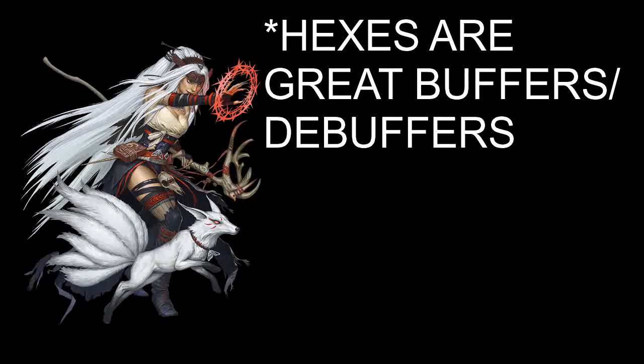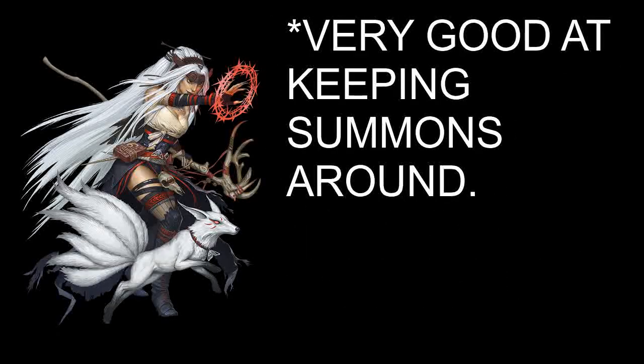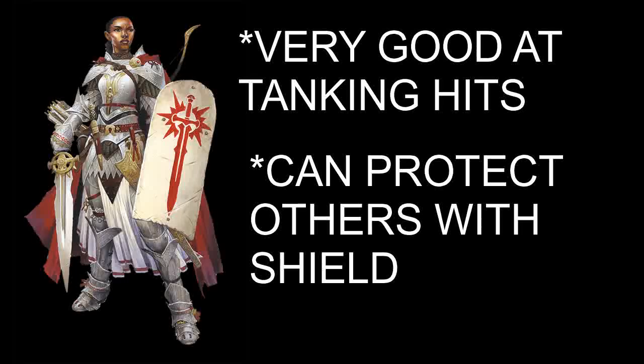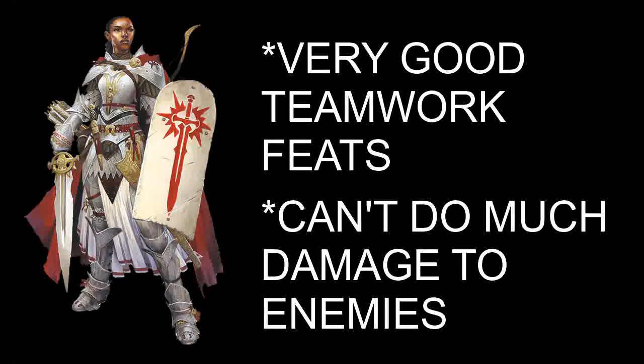I'm giving the Witch a 7 out of 10 when it comes to teamwork. Their hexes are very good at buffing and debuffing, and they can hit multiple enemies at once over a number of rounds. They can also be very good conjurers, which gives the enemy more targets to deal with. But like most spellcasters, their teamwork potential depends on what spells you give them. I also give the Champion a 7 out of 10. Good Champions are very good at teamwork; evil Champions are not. If you want to be a tank to protect weak characters like spellcasters, then Champions are for you. If they take the right feats, Champions can even protect others with their shield, and almost every Champion feat available helps the party in some way. The only problem is that they can't do much damage.